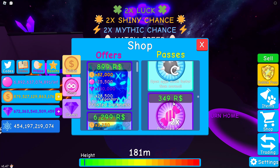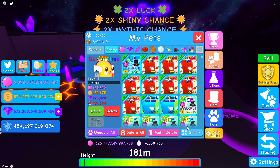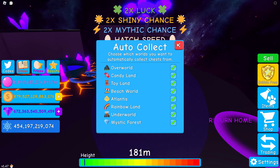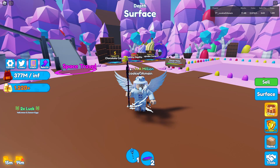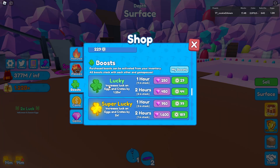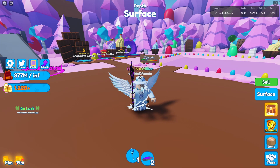For number ten, we have an auto collect game pass. Sometimes you don't have time to go into every single world — there are already about six worlds to collect chests from for currency. We had this in BGS and it helped a lot during events: you'd be grinding for a long time, losing currency, but the auto collect pass let you collect chests and get into an infinite loop of hatching. I think it should cost around 200 Robux — that's a fair price.